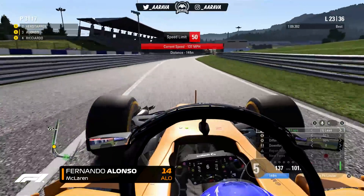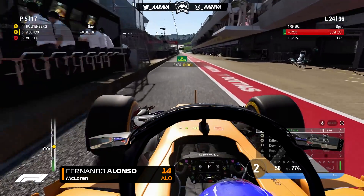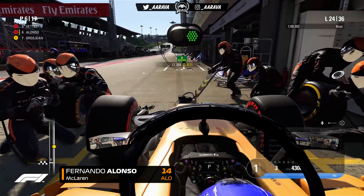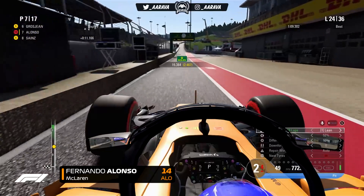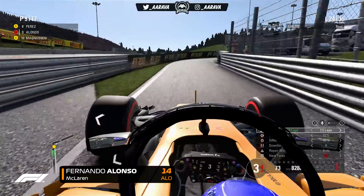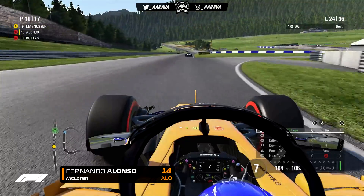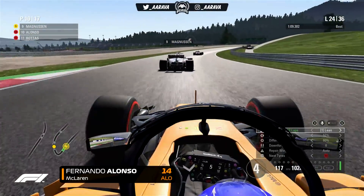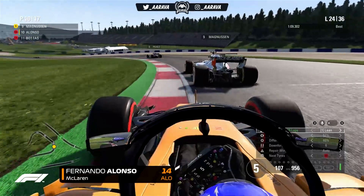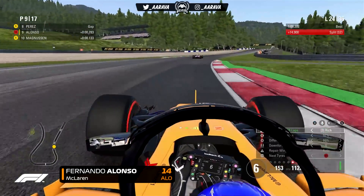On lap 23 I decide to pit for my second stop, copying Vettel onto supersoft tires. The difference is Vettel's Ferrari managed two full ultrasoft stints, going to lap 12 or 13 on the first set and another 12-13 laps on the second, whereas I had to come in all the way on lap 7. The Ferrari is clearly uber kind on its tires, or the car's pace simply counteracts the tire wear that even the mod increases for everyone. Now we're down in P10 fighting back through traffic.